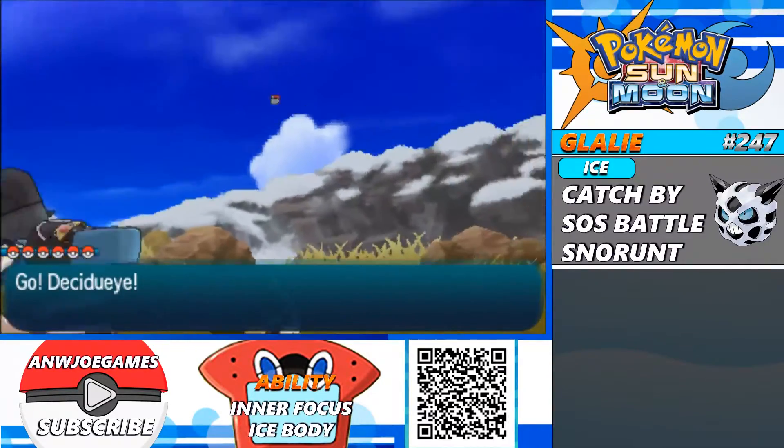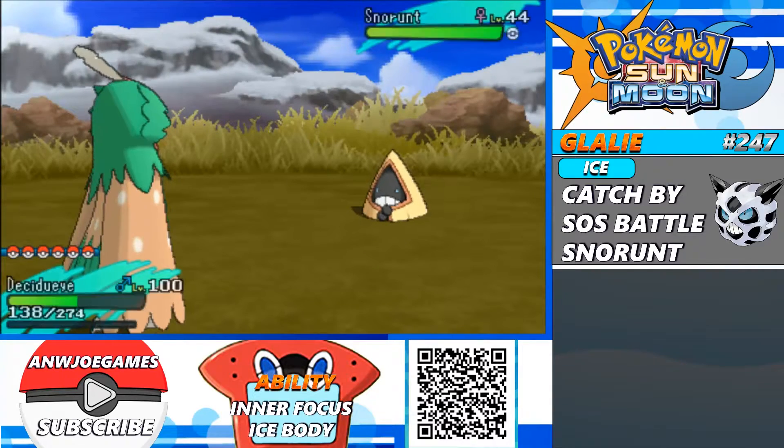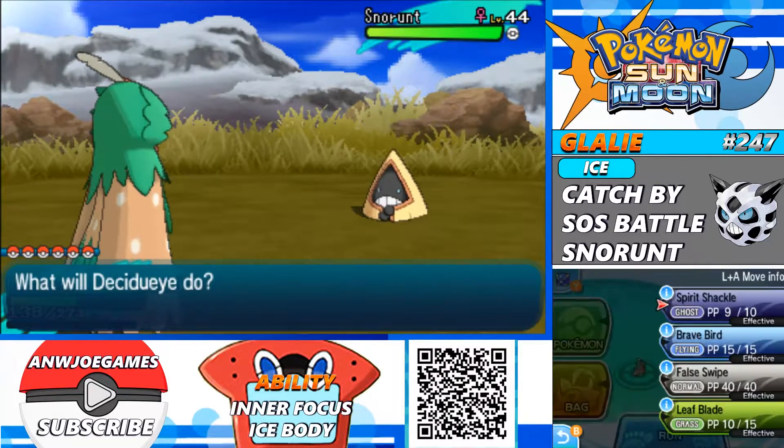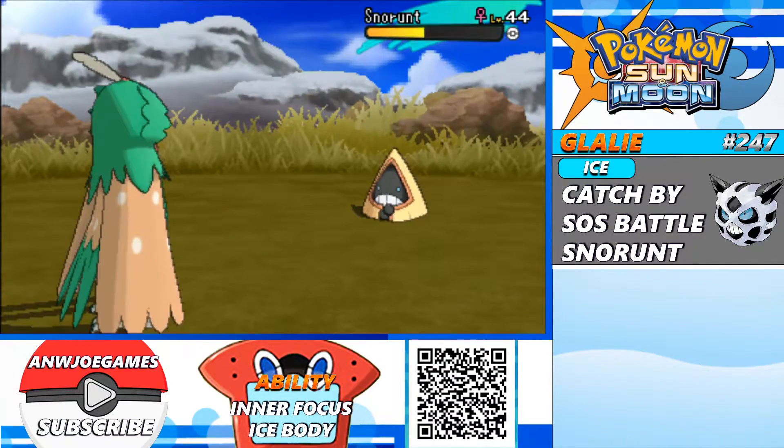Now that you've encountered a Snorunt, you do need to use the SOS method on it, which is all based on luck and does require time and patience. Go ahead and lower its health down. This will allow you to start calling for help.